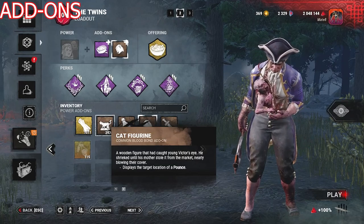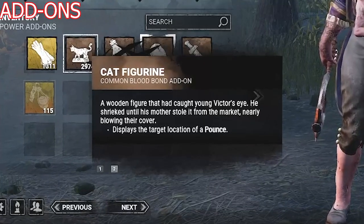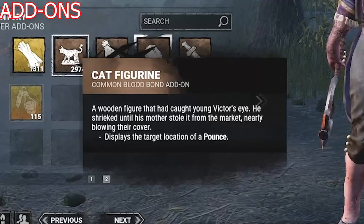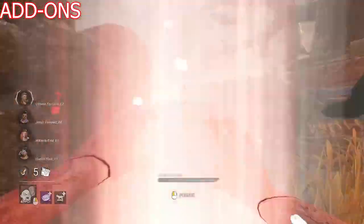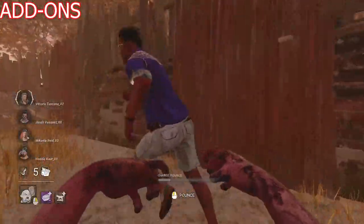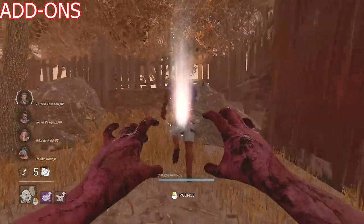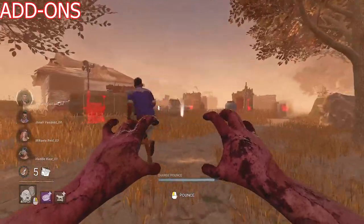There's really only one add-on I definitely recommend you not use, and surprisingly it's the one supposed to help new Twins players — the Cat Figurine. It literally blocks your vision and is more annoying than useful. Don't waste an add-on slot on it; it's much better to just learn and feel where your pounces are going to go.